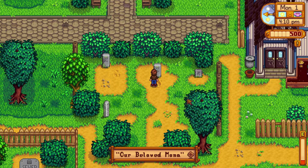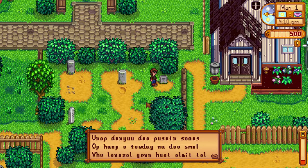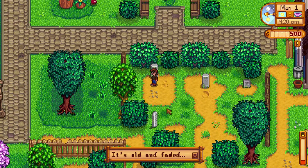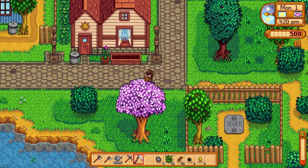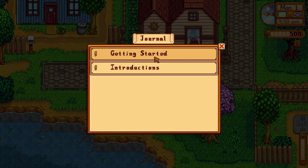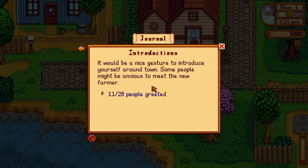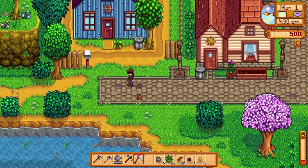We visit the graveyard — there's an old, faded gravestone we can't quite read. We check our journal: quests include 'Getting Started — cultivate and harvest parsnips, water every day until the crop is ready.' And an introduction quest: 'It will be a nice gesture to introduce yourself around town.' I think we already did most of that!